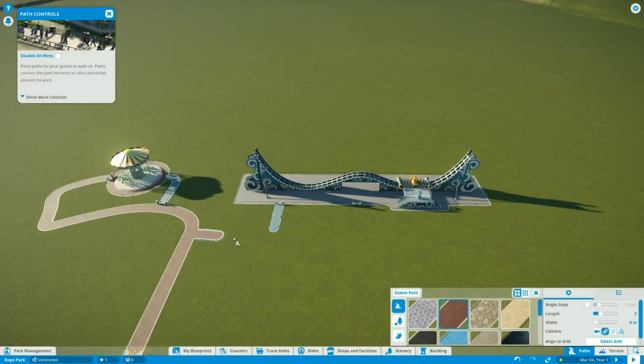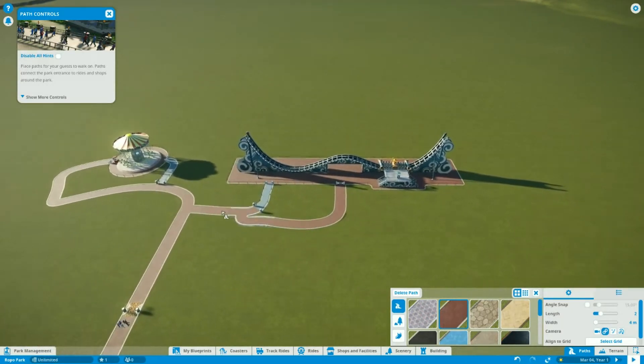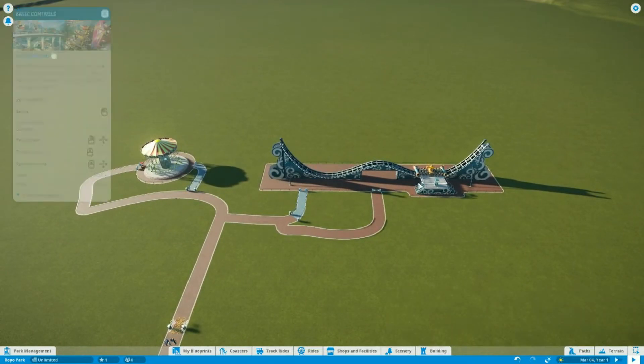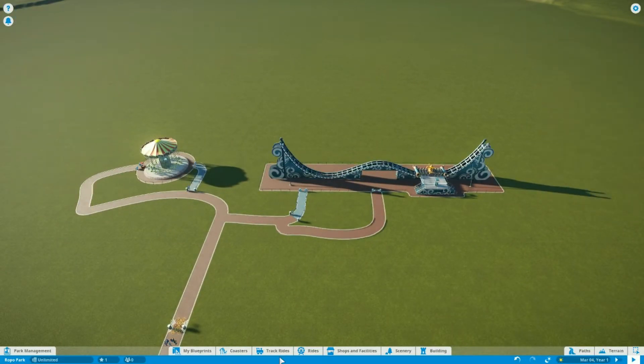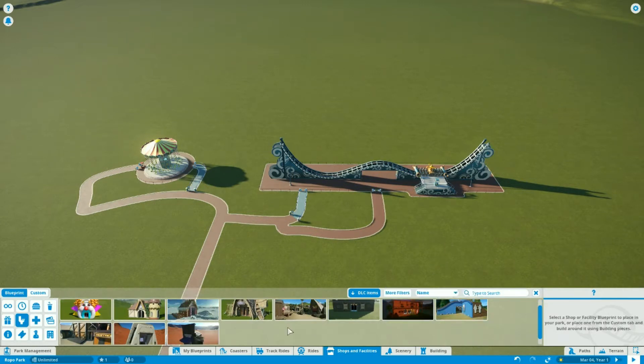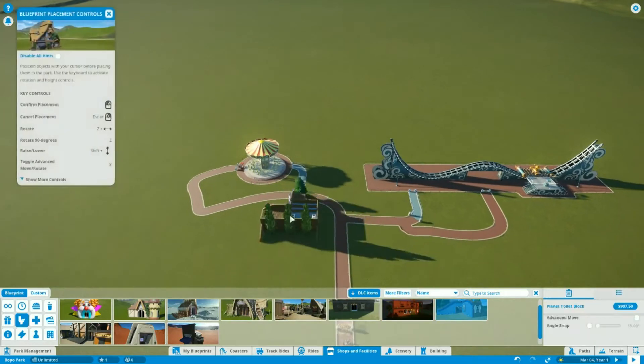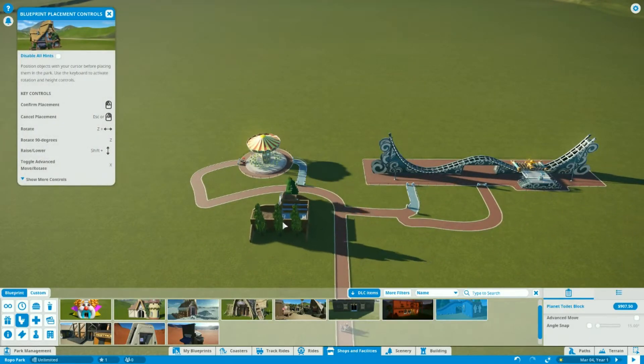But like I said, I have no idea how to play it. We'll open it. And then we definitely need some bathrooms and stuff. Oh, a clown bathroom — that's disgusting. Pirate-themed shops. Isn't there just a normal bathroom? How about just this one? Cancel placement. Confirm placement.